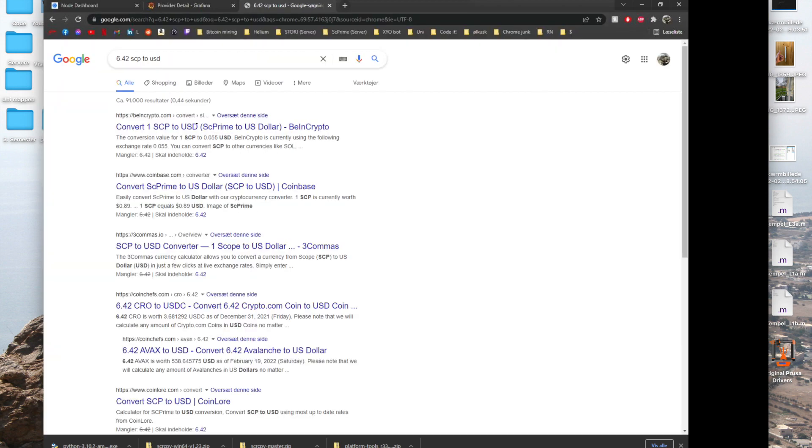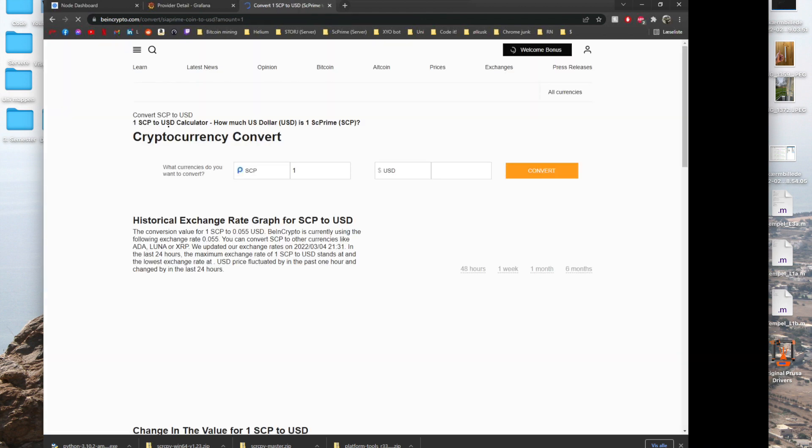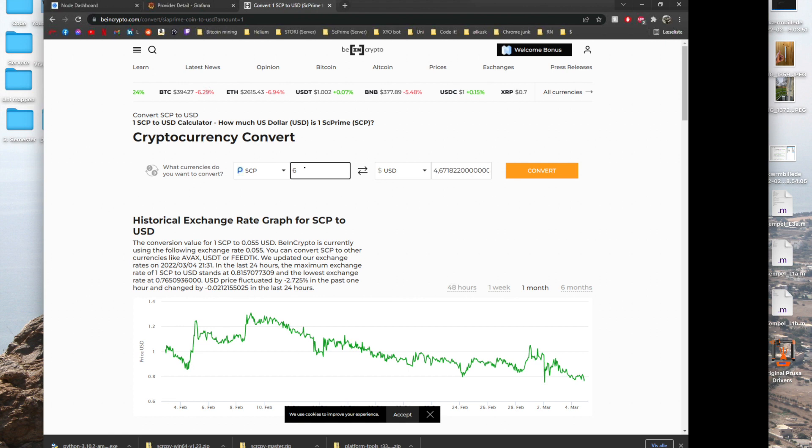If we convert that to US dollars, we can have a look at how much that results to. So 6.42 SCP is about 5 dollars, which is actually half of my electricity bill. And I've only been going for 3 weeks — so in 3 weeks I have actually managed to cover half of the electricity with just SC Prime, which is really, really good. I was thinking it would take a lot longer.